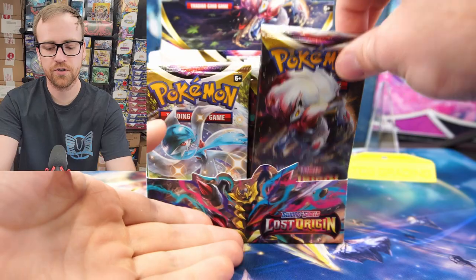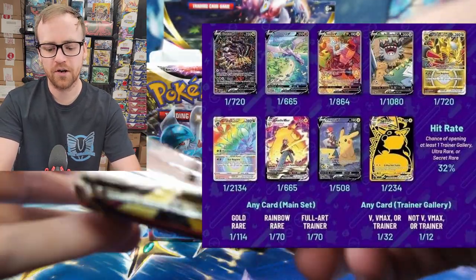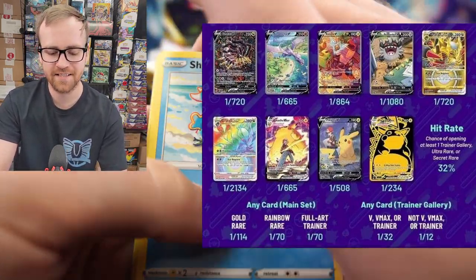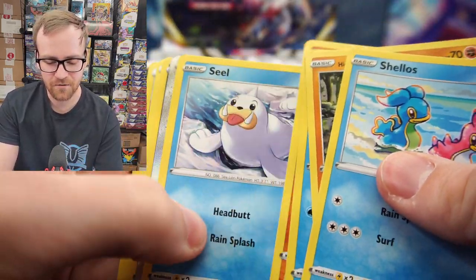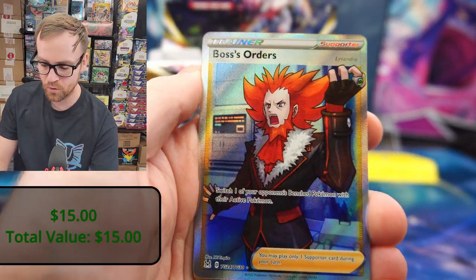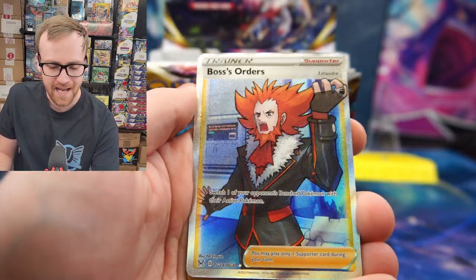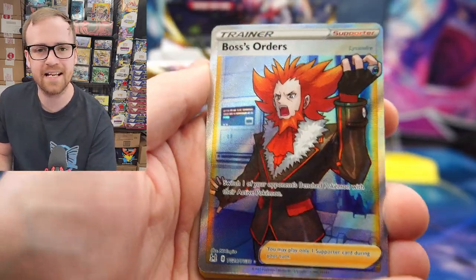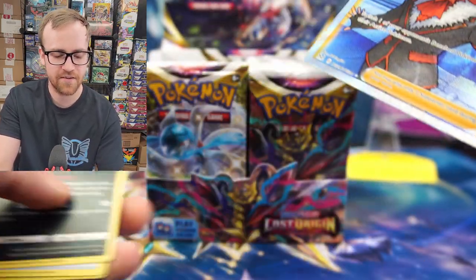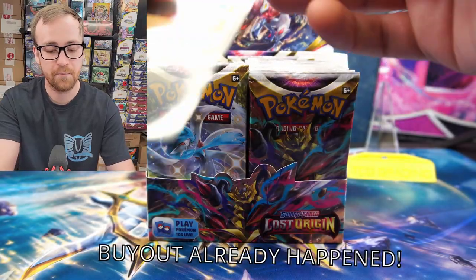The pull rates for Lost Origin are pretty crazy. The altarts seem to be about one altart in every 600 to 700 packs, which is absolutely crazy. Let's see what we can get here. Looks like we're starting off with the Trainer Gallery Boss's Orders. This is one of the cards I would actually consider buying multiple copies of at the $6 to $7 price, because it has a really good chance of being a very sought-after card years down the line as it gets reprinted for the trading card game competitive scene.